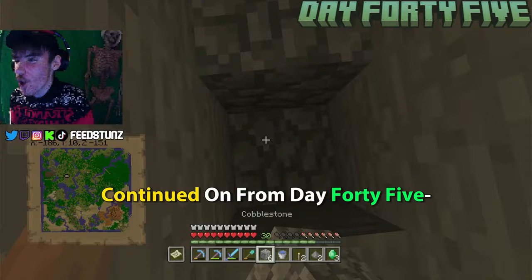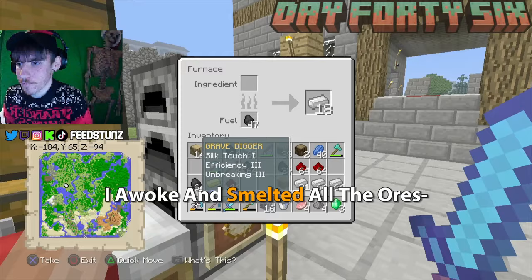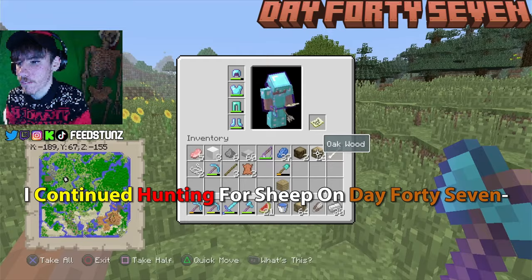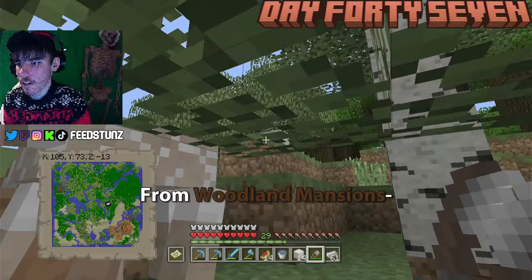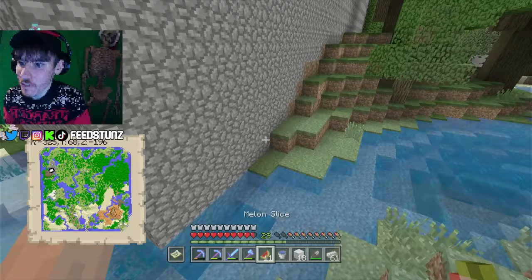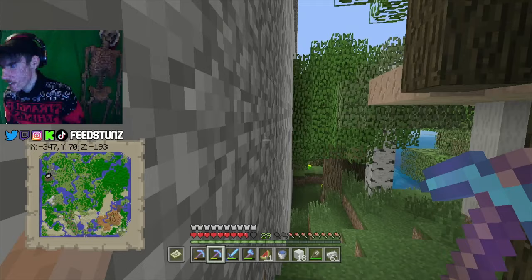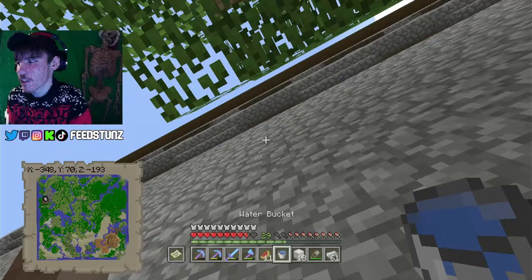My fifth stream continued from day forty-five where I went mining for eight minutes. I smelted all the ores gathered the previous day, then went hunting for sheep which didn't go well, so I chopped down trees for a dock and drifted off to sleep. On day forty-seven the sheep hunt actually went well — so well that I forgot you can get stacks of wool from Woodland Mansions, until I saw one right in front of me.